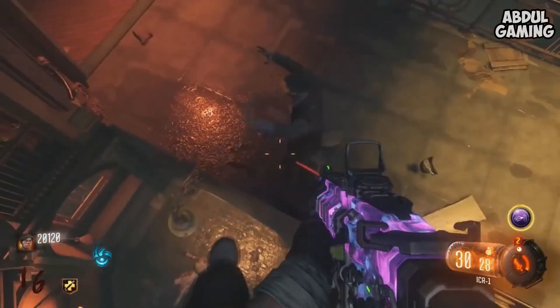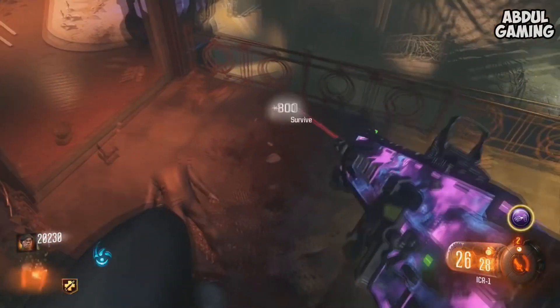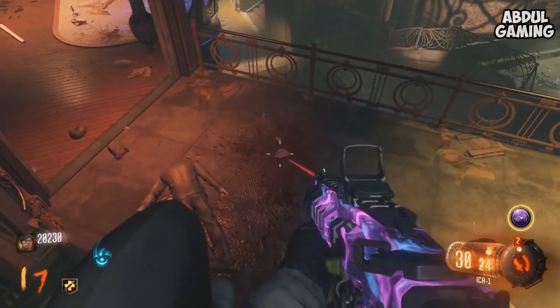When you land up here all the zombies will pile up, you can pick up all the power-ups, Margot won't spawn. The good thing about this glitch is that you can fill all your teammates in here if you all move up.